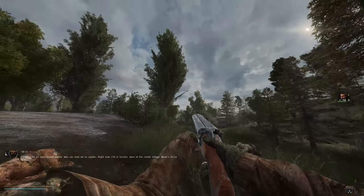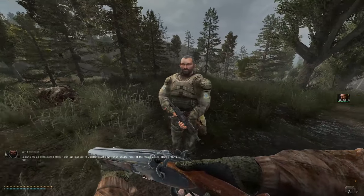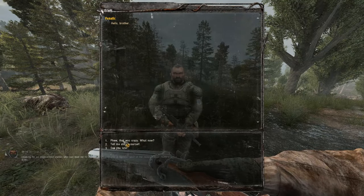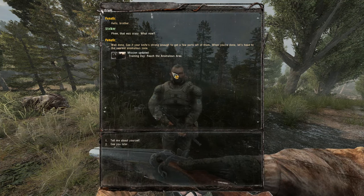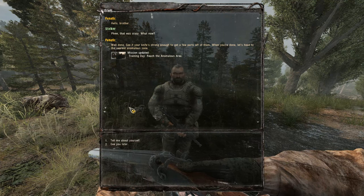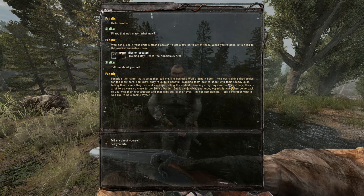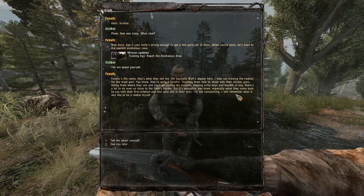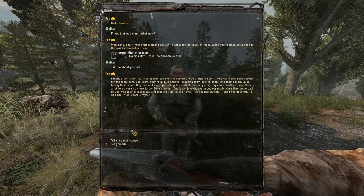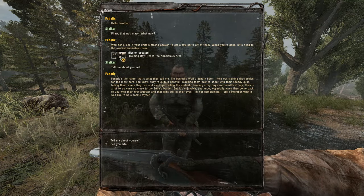Well done. See if the knife's strong enough to get a few parts off them when you're done. Let's head to the nearest anomalous zone. 'For the name, they call me Wolf — deputy here, training the rookies.' Good training, it's enjoyable — especially when they come back from their first training day. Reach the anomalous area... okay.